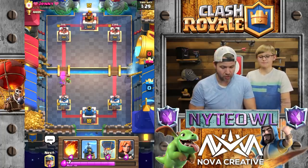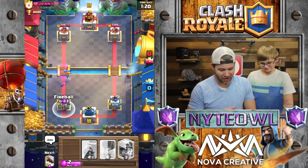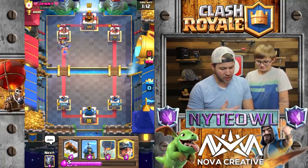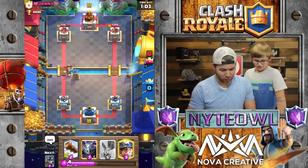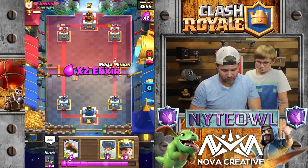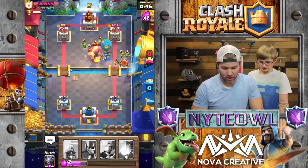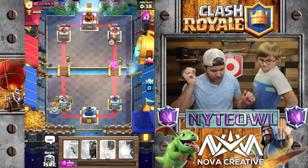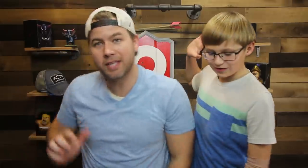Valkyrie and balloon? No, he's got his inferno tower. You gotta think this through. Tesla and balloon. I'm so confused as to why I would throw a Tesla down. Why would you throw a fireball down? To stop all damage. But you had a log right there. No, the log was behind the fireball. We're gonna put this down just to stop his princess. A knight equals princess. Watch this play. That was awesome! Come on, get to the tower. One hit! Yeah you got a hit. We're making plays. Winner winner winner. Fireball! Woo! That's how we do it.